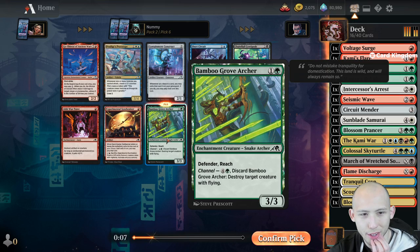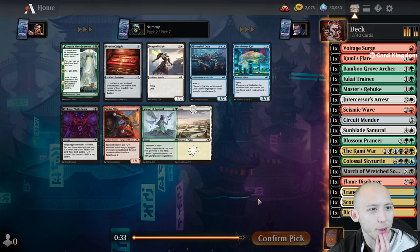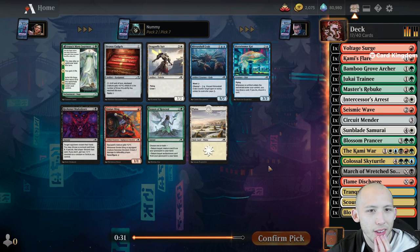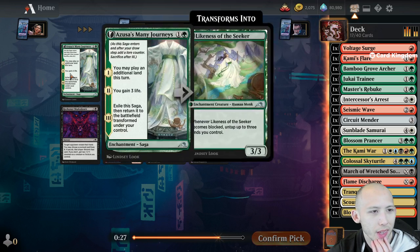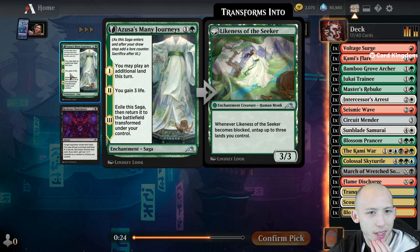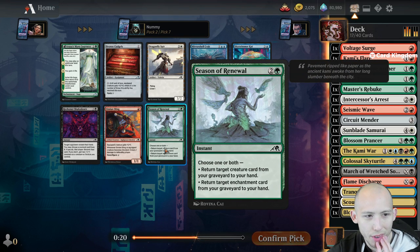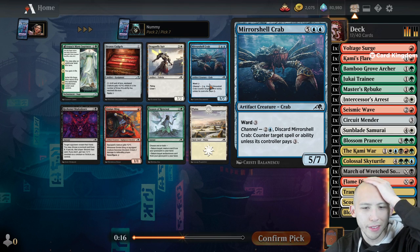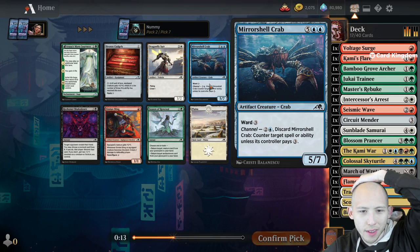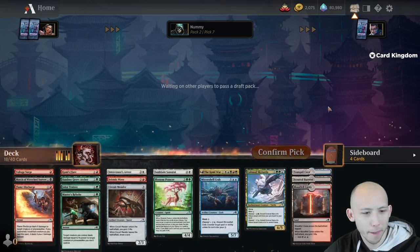The two choices for us are the Ecologist's Terrarium or the Bamboo Grove Archer - another really good defensive creature. The Terrarium is fixing, but I think we just want the solid 2-mana 3/3 reach that blocks everything early and buys us time to get to the Kami War. What is this? Merfolk Crab? That's a good one - 7 mana, 5/7, Ward 3, and it's got a Channel ability which gives you some counter magic.